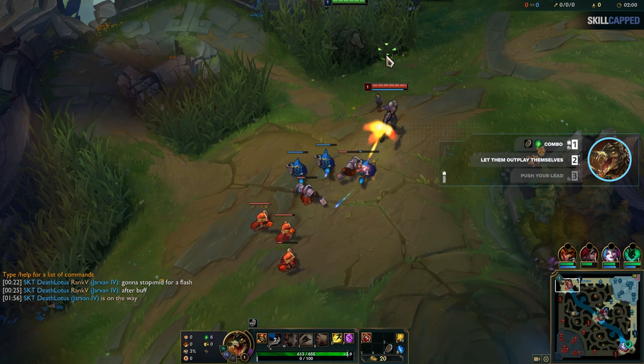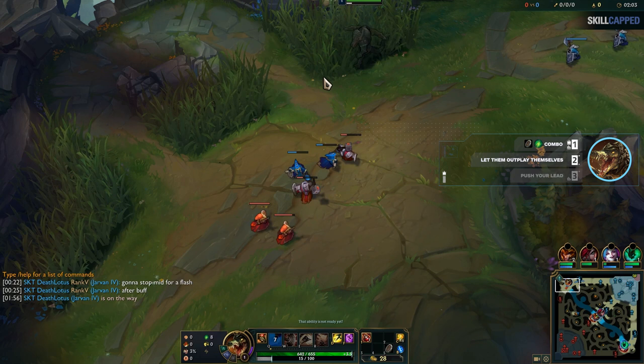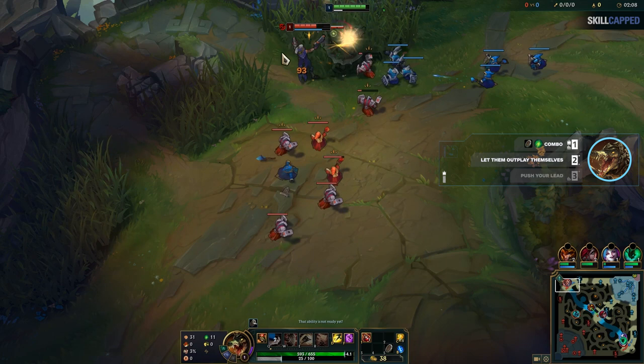Lucian tries it again, but with a ward this time. Hector wins because Lucian is deciding to melee range him for no reason. Of course, Hector underestimates Lucian's range and takes quite a bit of damage as Lucian levels up.